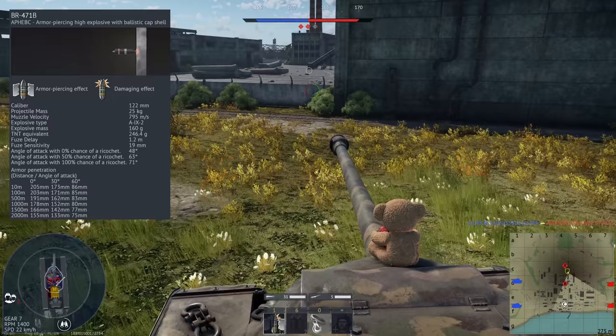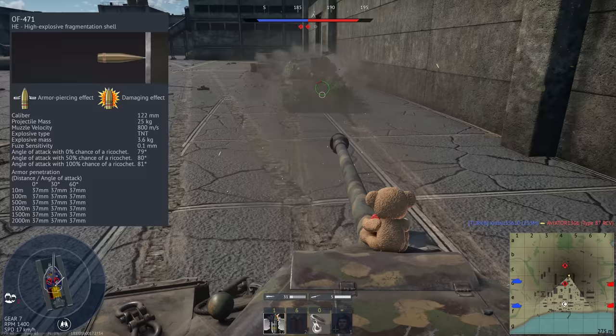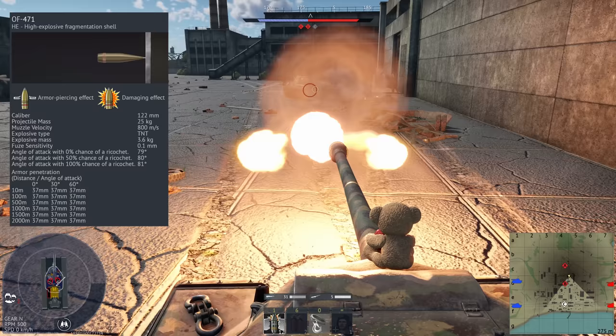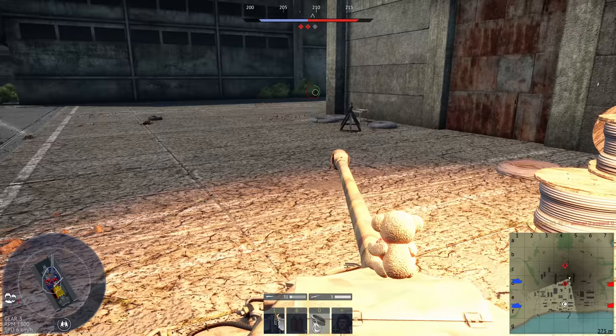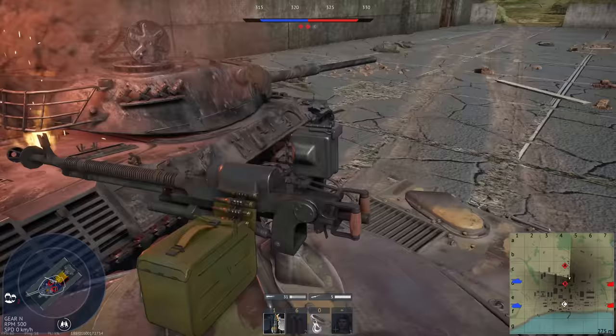We also have the OF-471, a high explosive round containing 3.6 kilos of TNT, which gives it reasonable penetration characteristics with 37mm of penetration at all ranges and angles. But due to the reload speed being at best 16 seconds, I would strongly advise against using high explosive rounds. Even though they can be useful against SPGs and open-top tank destroyers, the BR-471 APC-BC round works just as well in my opinion.